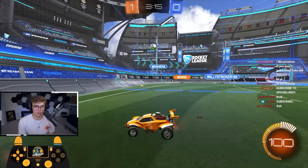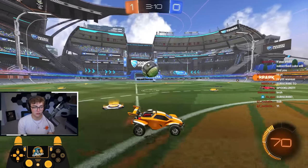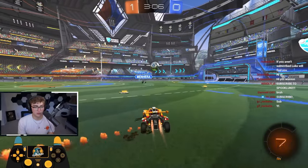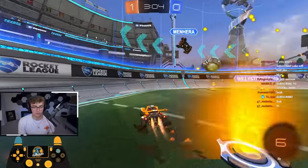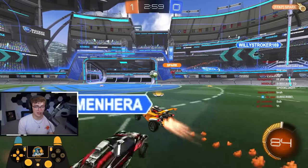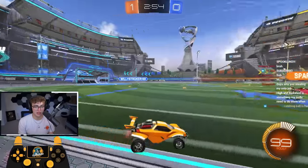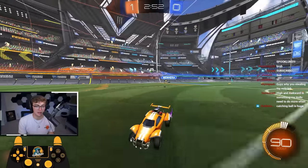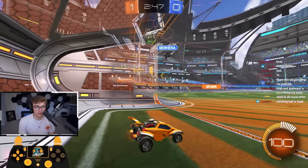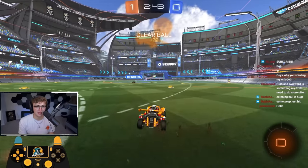Unfortunately my teammate goes for an air dribble into their corner — that's going to let them off defense, so we'll just have to regain. I'm going to hold down power slide so that way I try to recover. If I have a slightly better recovery there, we should score. If my teammate gets it by him, it's a goal. Unfortunately I get bumped. My teammate is behind me, so I'm going to get behind my teammate. I always prefer to be second one back. Ball's going to come center — I wait for the pass and because I wait for the pass, maybe that's a free goal.